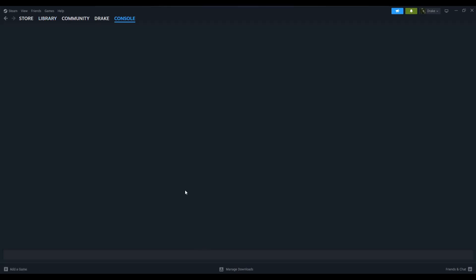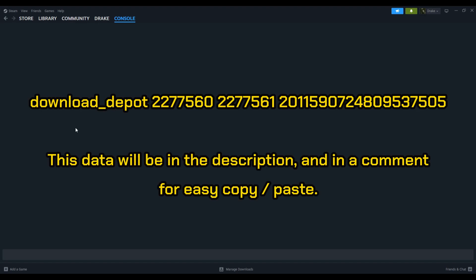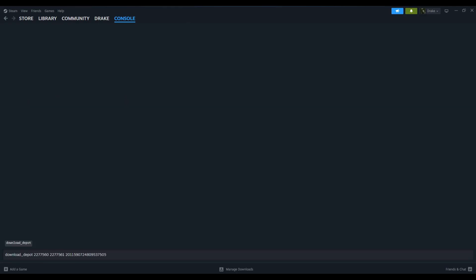Voilà, we have the console here. Now this is very important: when you put in the command to download, there needs to be enough space on your hard disk because it's going to be downloading the entire game again — it's 40-something gigabytes. That download_depot command with the numbers, you copy it into the Steam console and hit Enter.